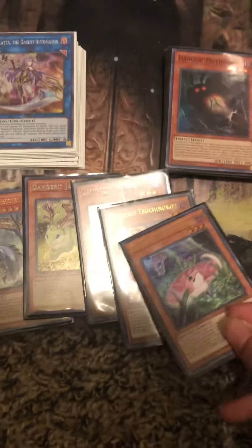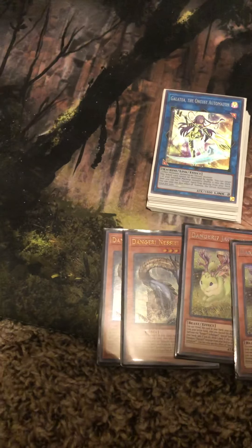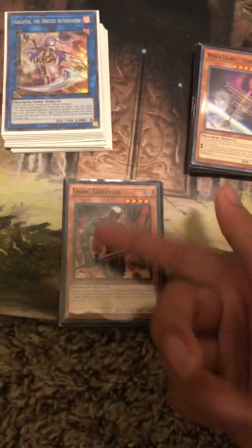And we have the danger package right here. This one — the special summon itself is discarded. This one will special summon a Danger from deck in defense mode. This one adds Dangers. For the one-offs, we have Mothman and one of these.